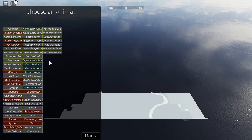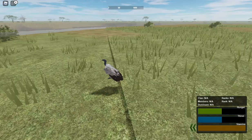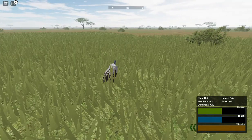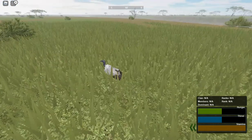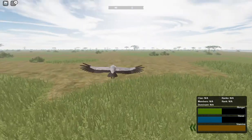And if you're familiar with this game, then you might know what I'm trying to do. But if you've never heard of what game I'm playing, it's called Testing A — it's a testing version for the game Wild Savannah. And what I'm gonna do is I'm gonna show you how to land as a bird, because some people in the chat have been saying that they're having trouble.